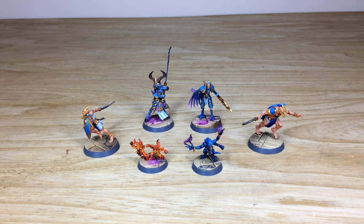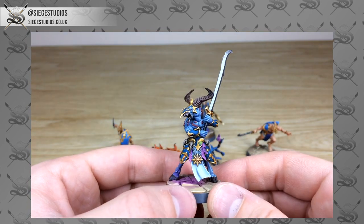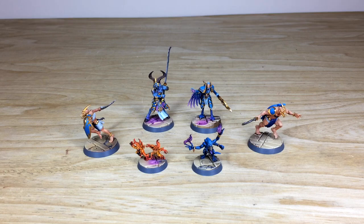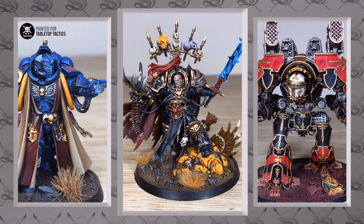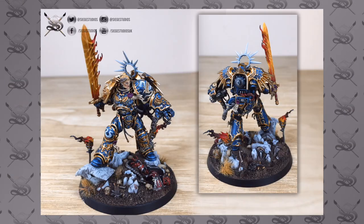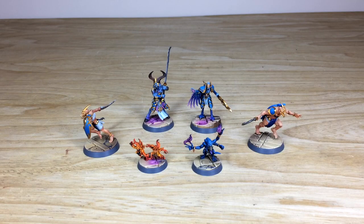Hi guys, hope you're all well and welcome to this commission showcase video. We have a really cool Warhammer Underworlds Knight's Vault, Eyes of the Nine warband for you to look at. If you're new to Siege Studios' YouTube channel, welcome — Siege Studios is a UK-based premium commission miniature painting service with 28 members of staff, painting from our basic Bronze level all the way up to competition entry quality with our Platinum level.